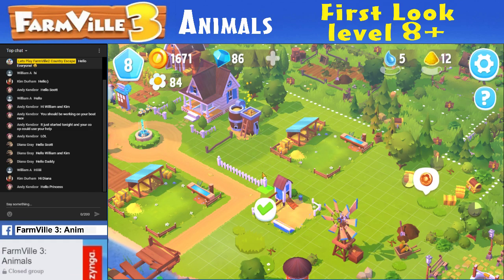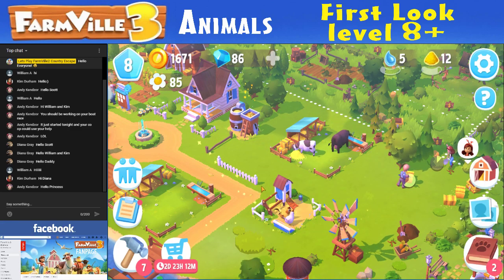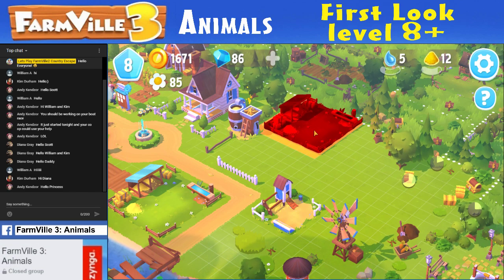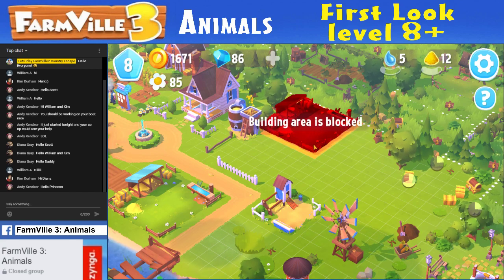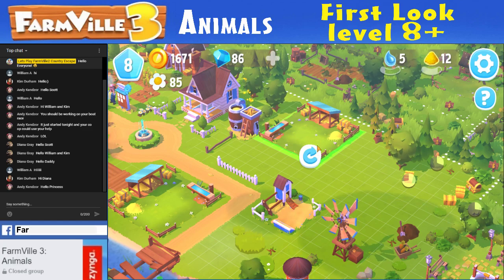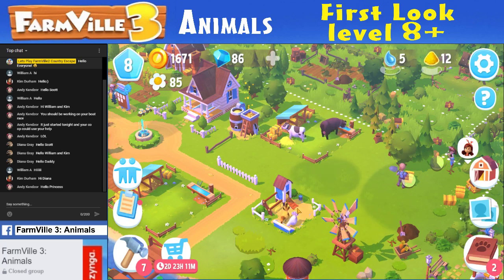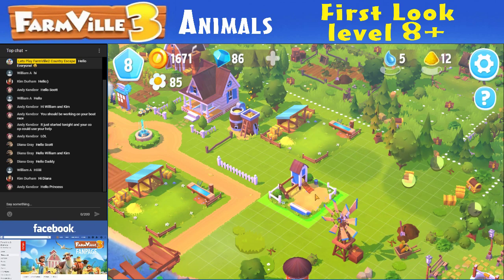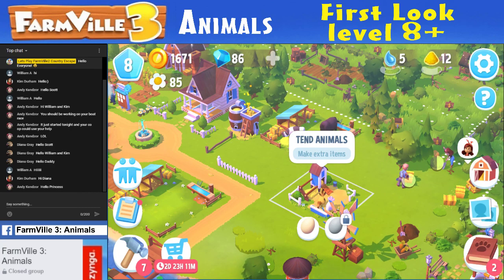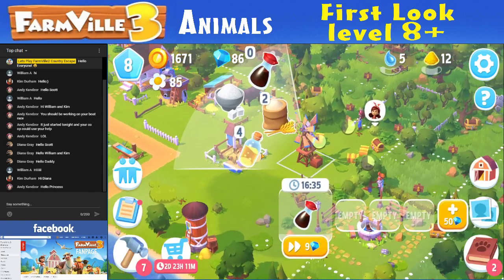We're going to try to fence in a chicken farm — or maybe the cow farm. Actually, the chicken farm is a lot smaller. Let's move this out of the way. Items blocked — move it over then. I can rotate! Click rotate. Now we're going to move the chicken farm up here. I want to make sure I can do a full fence around it.